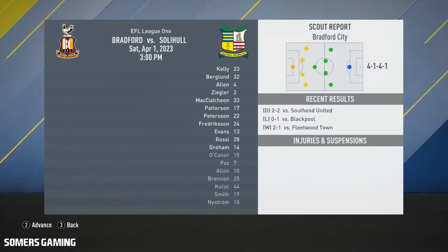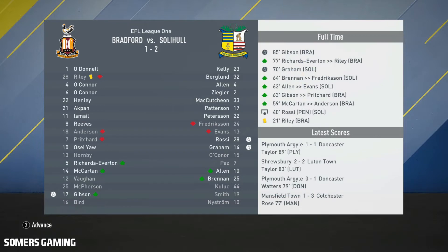With just seven games left in the league, we face Bradford away, who are playing a 4-1-4-1 formation. We've got loads of fatigue in the squad so I've had a massive rotation, but we managed a 2-1 victory. Gibson got a consolation goal for Bradford near the end, Rossi scored a penalty in the 40th minute, and Graham grabbed a goal in the 70th minute.